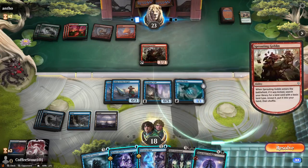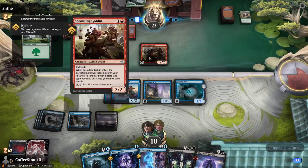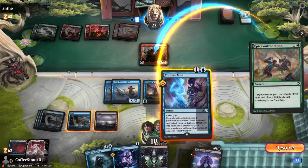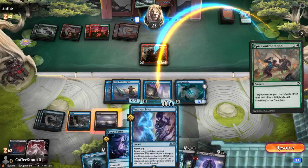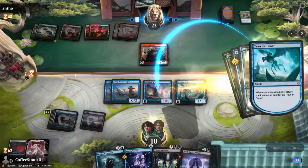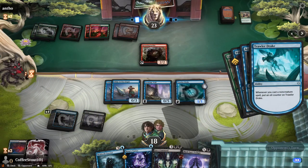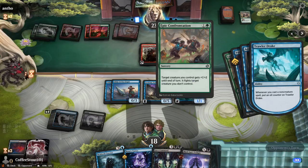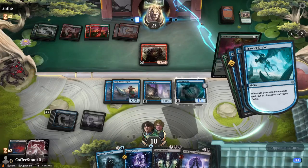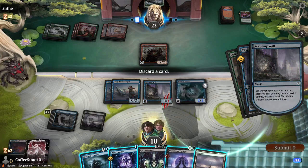Sprouting Goblin — these guys are a little bit of a pain. He can get more land out than he can sacrifice lands to draw cards. Let's return this. You aren't going to be able to hit me, buddy. He keeps trying to burn these spells — I don't mind him burning them all. Epic Confrontation, Epic Confrontation, Colossal Growth — three tricks down. He burned another card, that is awesome.